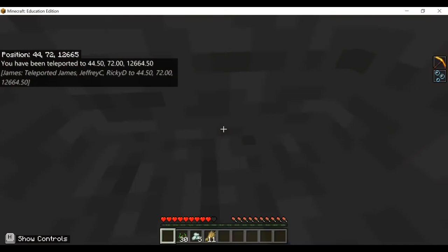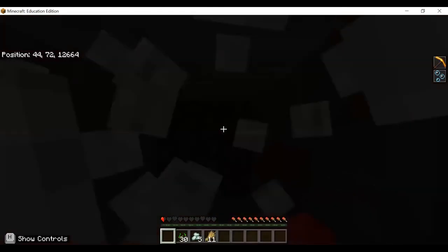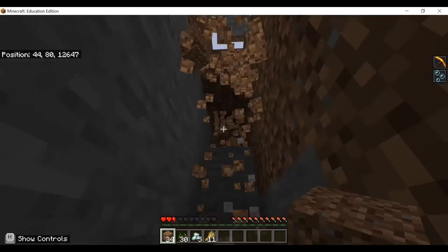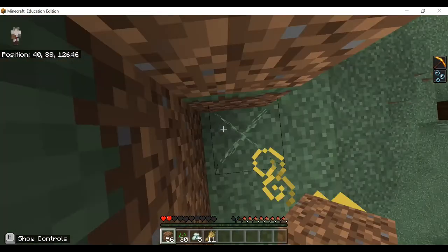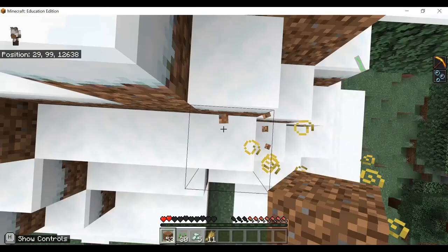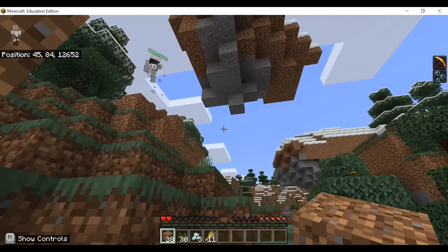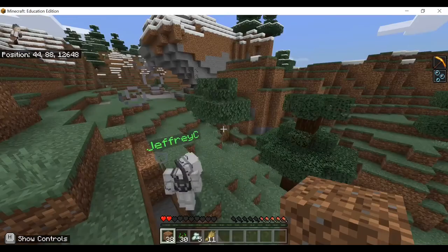We're stuck in a wall — there we go. Do not hit anywhere. I'm at one heart right now. I ate an enchanted golden apple. We're at a village, there we go. I think I typed the coordinates wrong but it's fine. Now you understand how commands work. But there's a floating island — the gravel's floating, what is this? Now it's falling down.